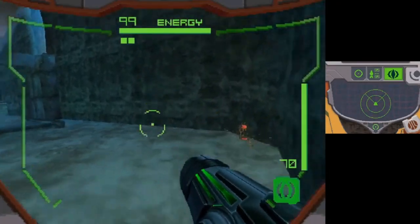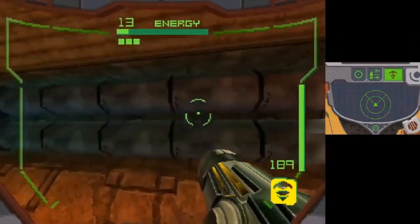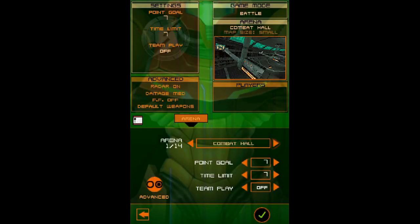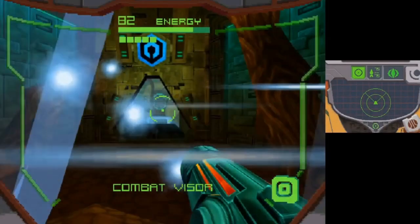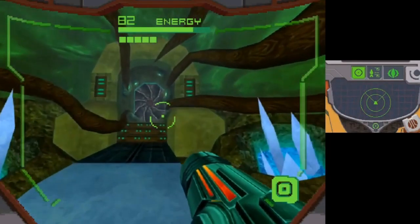When you get down to it, Metroid Prime Hunters is the basic formula of a Metroid game. It has some decent puzzles here and there, a good sense of atmosphere, progression through collecting new beams to open doors, and some bosses and mini-bosses. The problem is a general lack of polish — it plays like multiplayer was an advertisement for the DS's wifi capabilities and the story was just an afterthought. It's not terrible by any means, but the copy-paste bosses, over-reliance on bounty hunters, and lack of variety somewhat hurt the gameplay as a Metroid game.